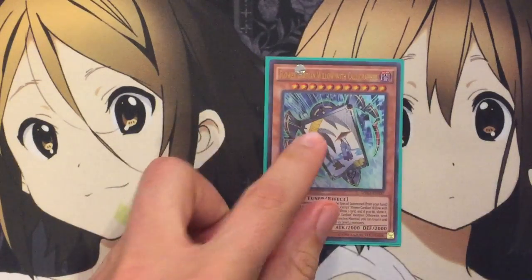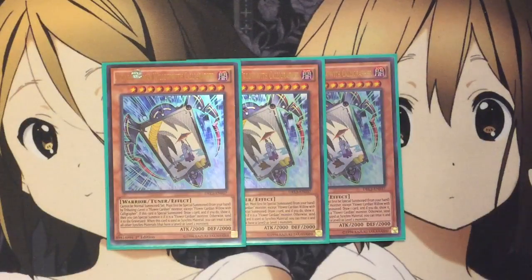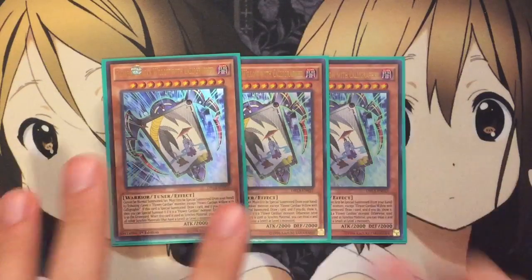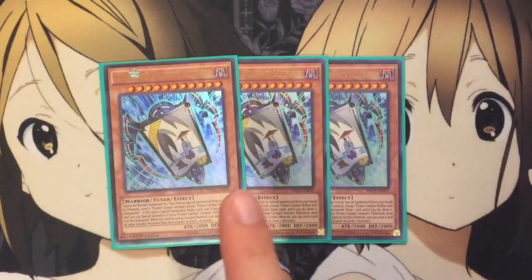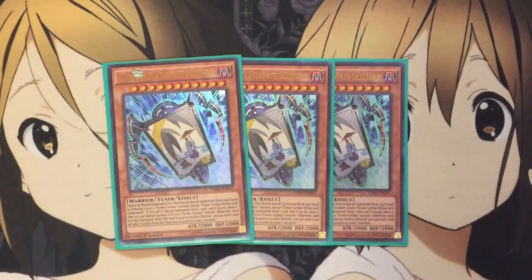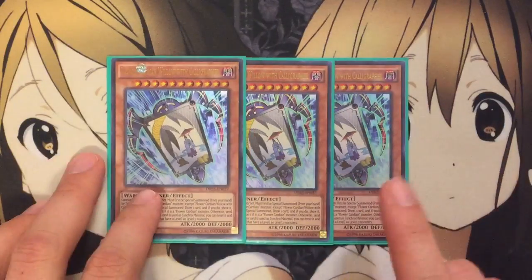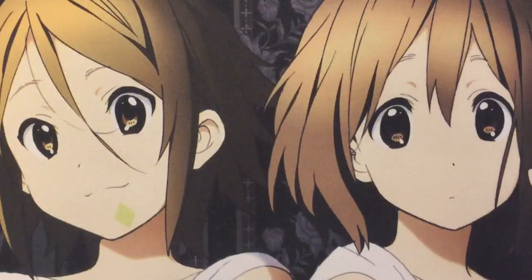I do run three Cardian Willow with Calligrapher. This is your tuner of the deck, and he basically makes all your other Flower Cardian monsters level two, including himself, for the synchro summon. Otherwise they all have huge level numbers and are impossible to summon. You have to special summon it from your hand by tributing a level eleven Flower Cardian monster except for itself. You can also get him out through other methods with the deck, but we'll get to that when I reveal the cards.